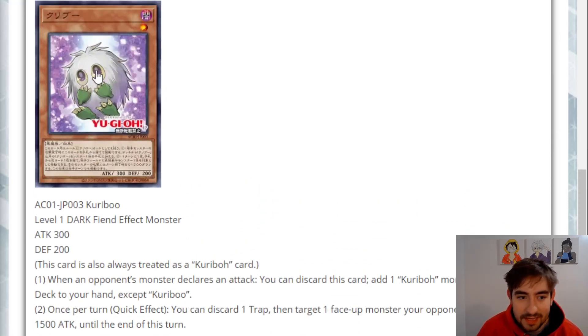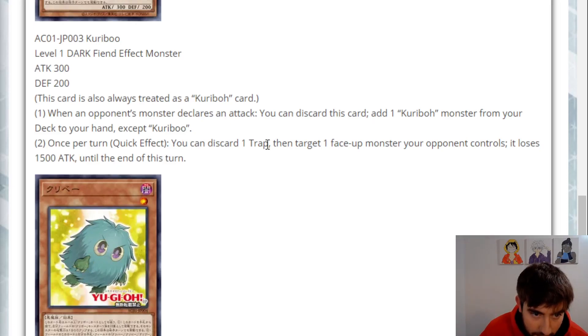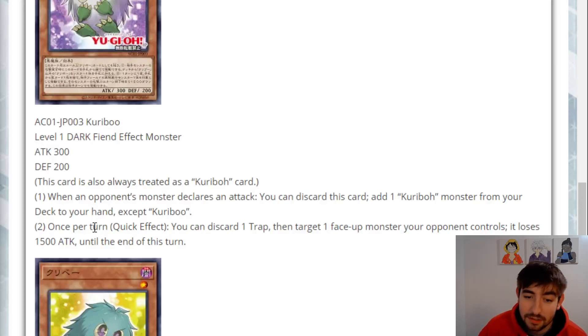Next up we have Kariboo, the white ghosty one. Level one Dark Fiend, 300/200, counts as a Karibo. When an opponent's monster declares an attack, you can discard this card to add a Karibo monster from your deck to your hand. Your opponent has to attack you, but that's not half bad. You can even get something like Wing Karibo to keep you from dying. Also, once per turn as a quick effect, you can discard one trap card, then target one face-up monster your opponent controls, and it loses 1500 attack until end of turn. Just kind of cheeky battle phase stuff — even taking away 1500 still means a Karibo probably doesn't get over the monster, but okay.